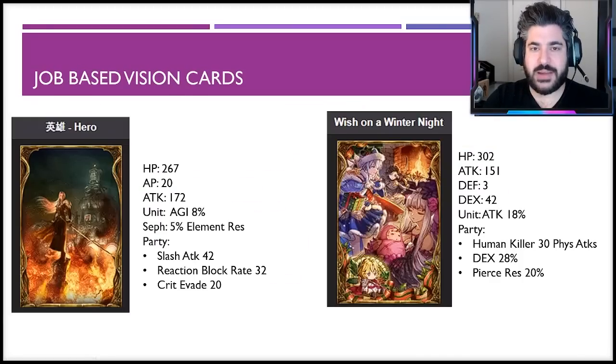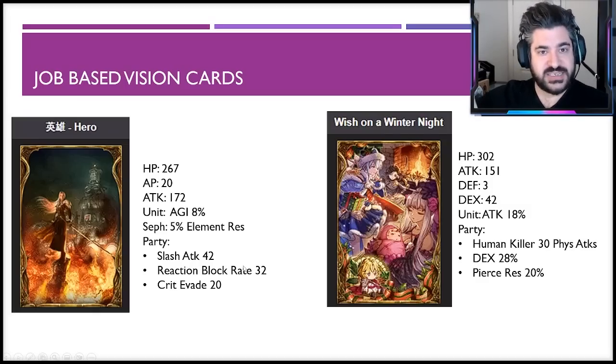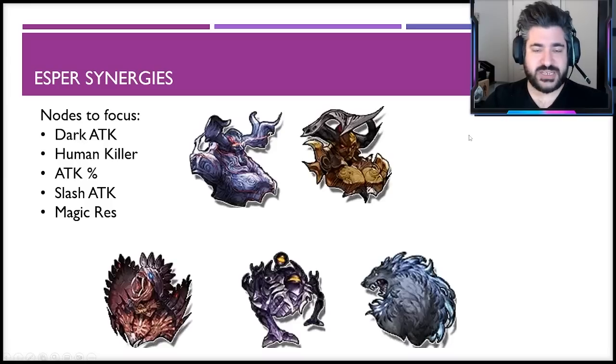For job-based vision cards, there are only two for katana, which is a weakness in the long term. As future elemental comps and 90-cost esper vision cards enable dual element synergies, he won't get the full benefit from a job-based vision card perspective. The Hero and Wish on a Winter Knight cards are good sub vision card abilities — the reaction block rate from the Hero card is unique, great for mirror matchups to prevent enemy Sephiroth from using physical reflex or Scintilla.